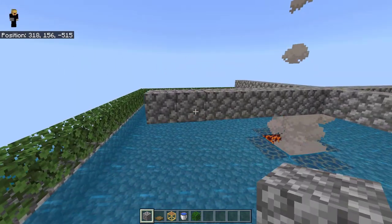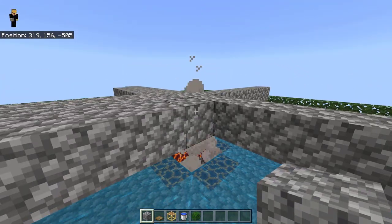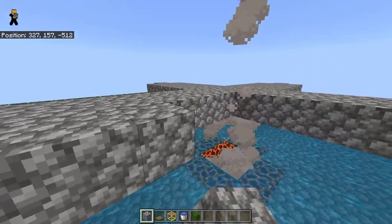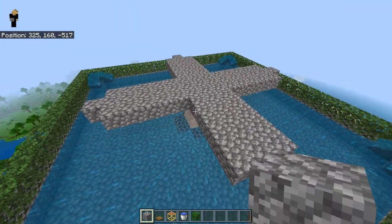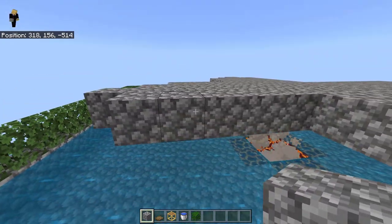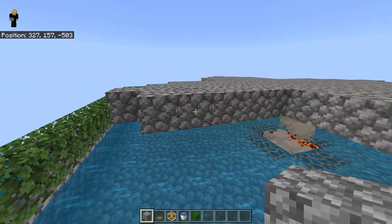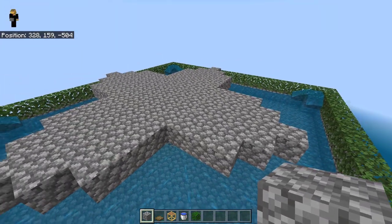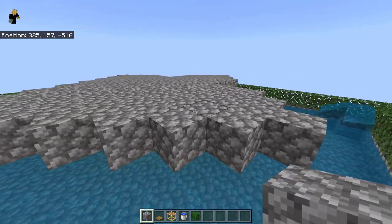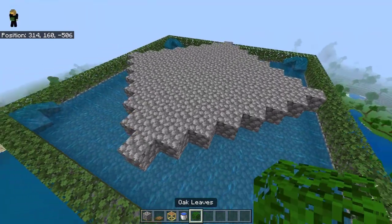For the next step, place blocks like this on every side. Once done, place blocks like this again, and then one more time place blocks like this. It should look like this.